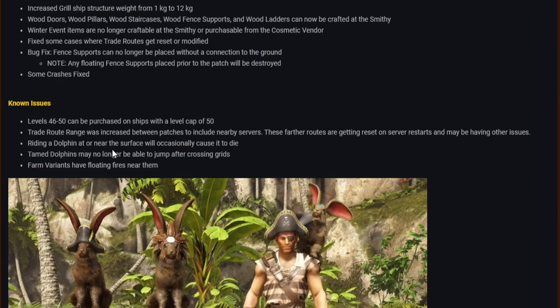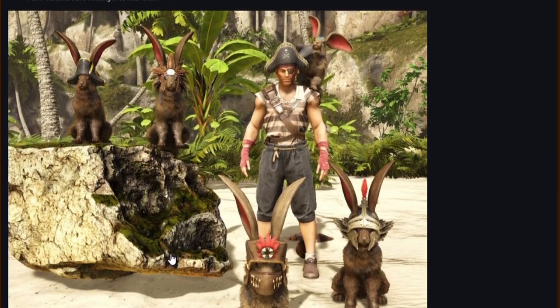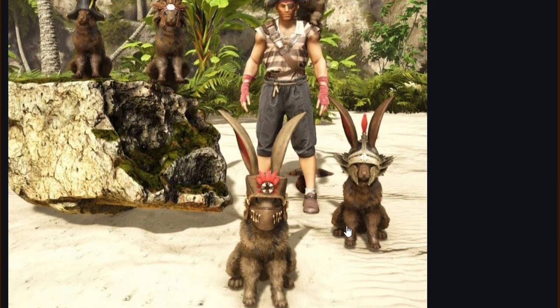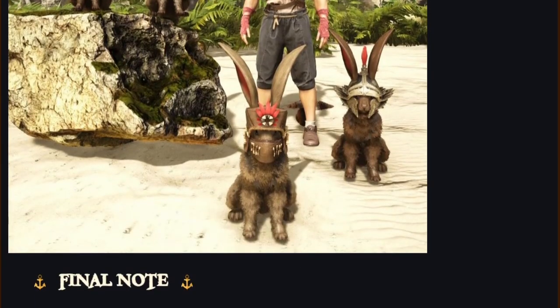Known issues: riding a dolphin at or near the surface will occasionally cause it to die; tame dolphins may no longer be able to jump after crossing grids; farm variants have issues with floating fires near them. And there's a nice picture of some rabbits with hats on. Final note: it's early access — things change.